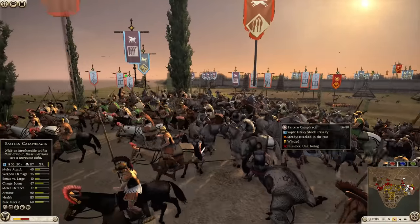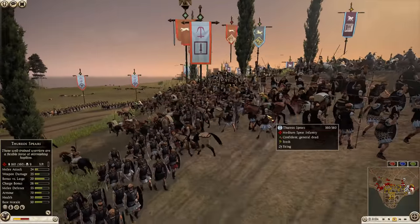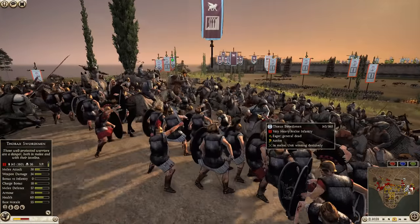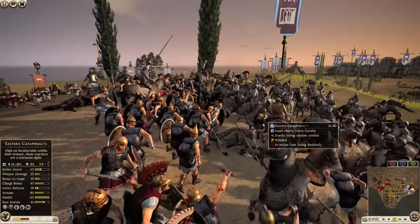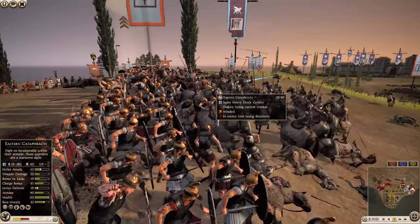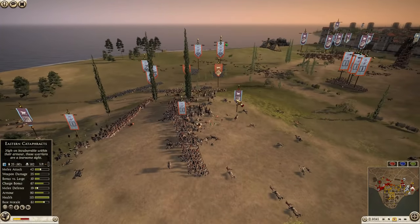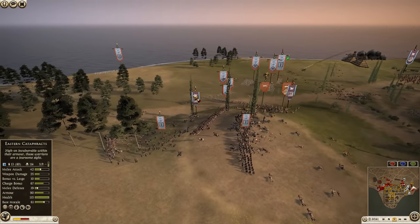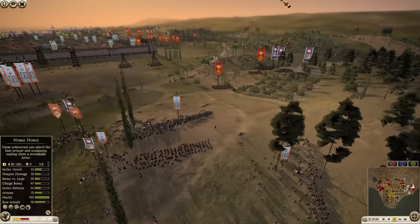There's ferocious cav fighting right outside these city walls — nobody expected this. It doesn't seem like the Seleucid players expected this at all. Lots of javelins and pila flying around. This is going to be a little more difficult for the Parthians as their forces are starting to dwindle. But as soon as they kind of defeated the first force, there's still a big chunk of cav over here that's still a problem.